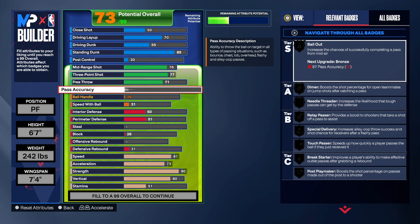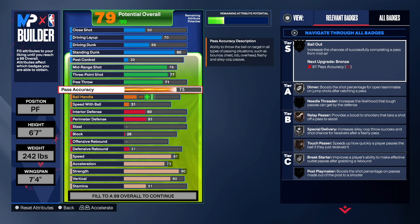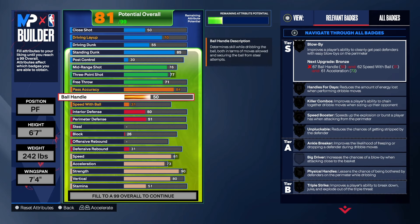Before we get to the playmaking, go down and hit the like button, hit subscribe, hit share, and let the video play to the end — that pushes the video to the recommended page. Now for pass accuracy, we're going to get that up to an 84. You can take it to an 80 if you want and still get the build name. I took it to 84 to give passing another dimension with that silver needle thread.